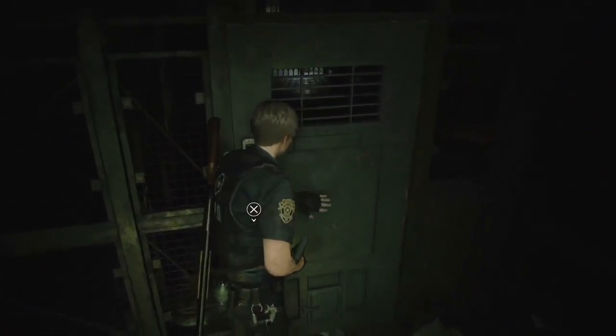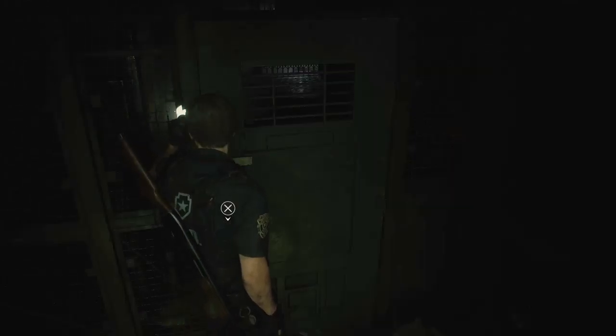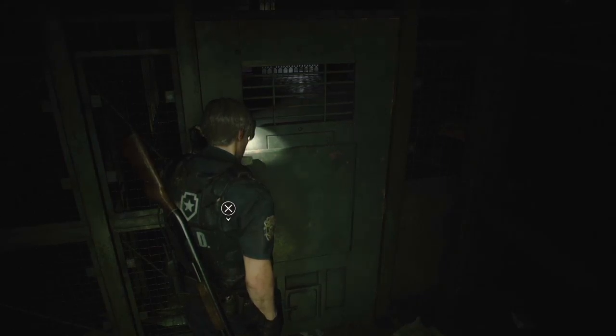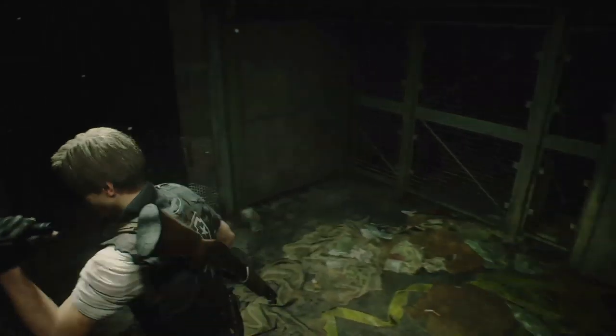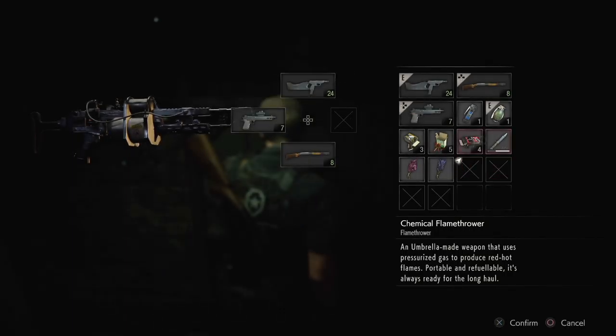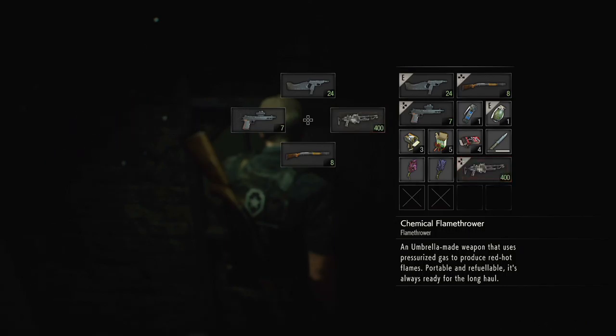And then we can open this. Is that recording? Yeah, nice! A chemical flamethrower. Hold R2 to fire the flamethrower. The longer you torch a target, the bigger the flames you'll create. Nice.